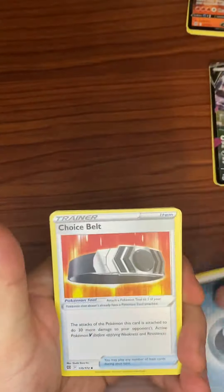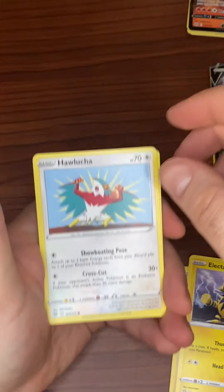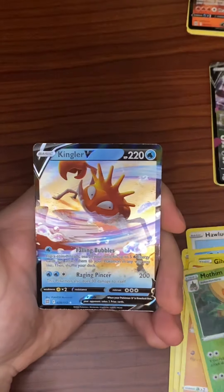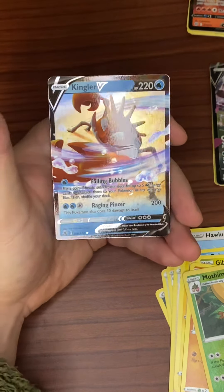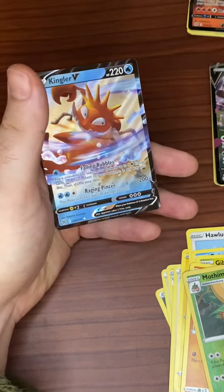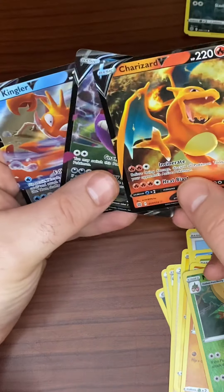Fire Energy again, Dark Energy back-to-back, Choice Belt. Guys, leave me a like, comment, and subscribe — I really enjoy doing this for you guys. We're up to about 10 or 11 subscribers, which is awesome. I figured I'm going to open the packs anyway, so I might as well share the experience with you all. Reverse is a Galarian Yamask — and are you kidding me? Three out of four packs have a V in them. That's a Kingler V. I have not seen this card; I think I've seen it once on a Leonhart video — he's the one that got me back into this hobby by randomly coming across one of his videos on Facebook.